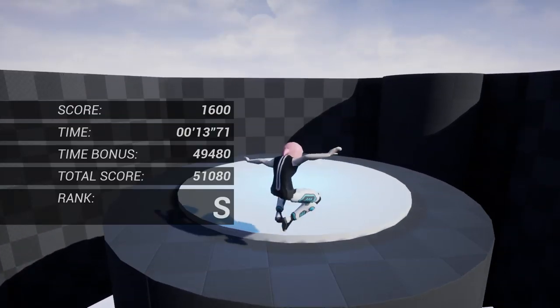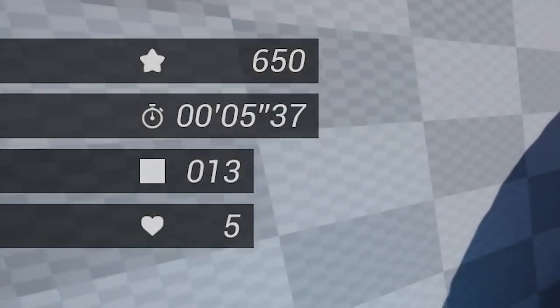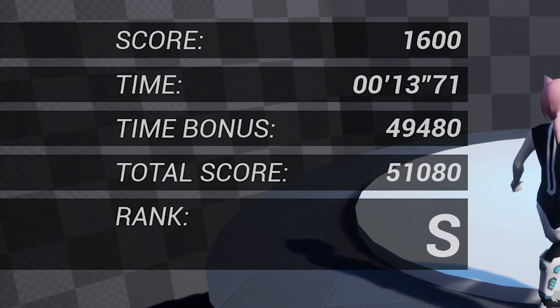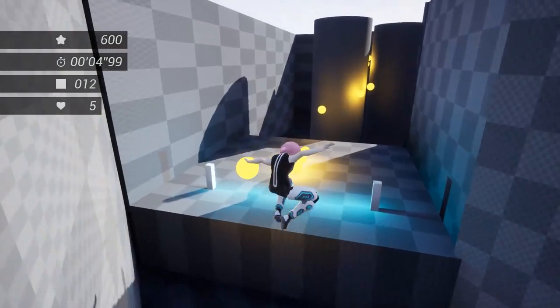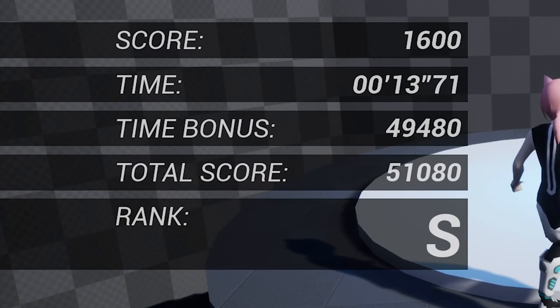I also thought it'd be fun to add collectible items around the map, as a fun way to challenge the player's proficiency with the movement and wall ride mechanics. So now, when you reach the end of a level, your total score will be calculated and a rank granted based on your score. Players can earn points by collecting the new collectibles placed throughout the level. The game also keeps track of how long you've been playing to determine how fast you finished. To calculate your total score, the game takes your score from collecting items and adds a time bonus depending on how long you took — a shorter time results in a higher time bonus. Players who finish levels quickly while collecting more items will be granted a higher rank. The minute I implemented this, I found it really hard to put the game down. So I hope you enjoy it — and if you achieve the S-rank highest score, let me know in the comments.